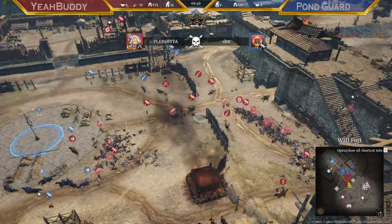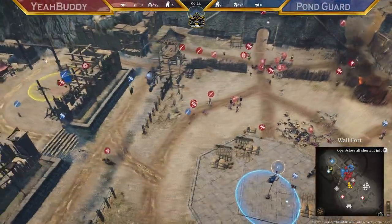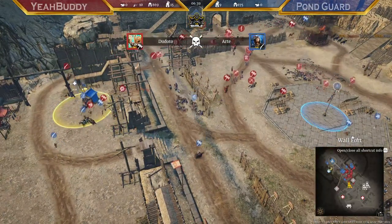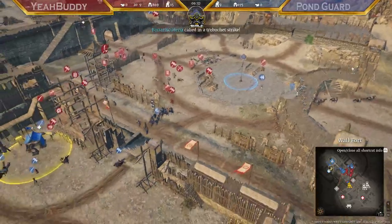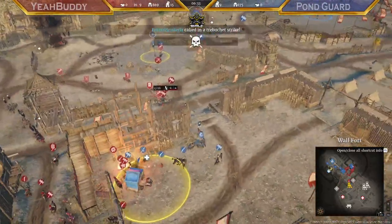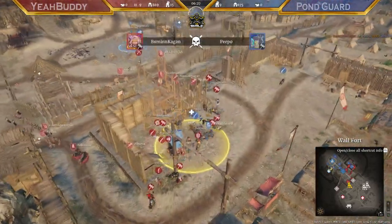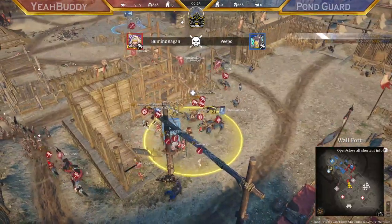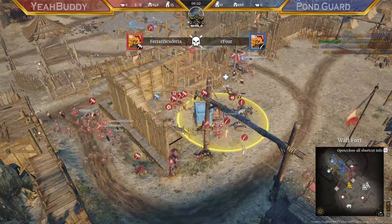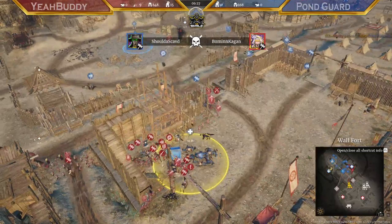Yeah Buddy is definitely winning the breach right now. Unit trade-wise they traded so much better. Also on the heroes — six heroes down from Pond Guard — so Yeah Buddy just outclassing them in the fight right here. Very clean rotation to the supply; pretty sure they will get it as well. It's three, no four heroes that are not able to get it. Pond Guard could do something but they're wasting too much time here. It feels like Pond Guard is baiting with their cav — they had the cav on C, waited too long before running in. The liaos are doing nothing and just suiciding.